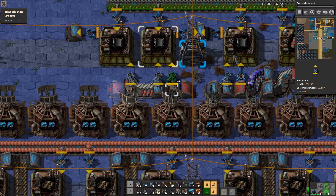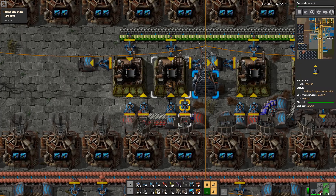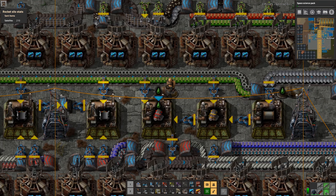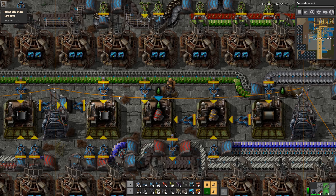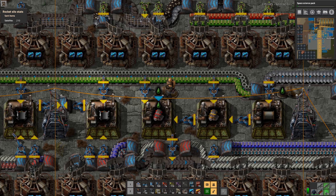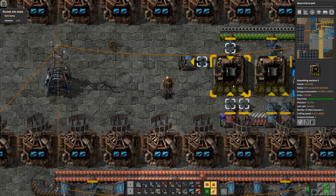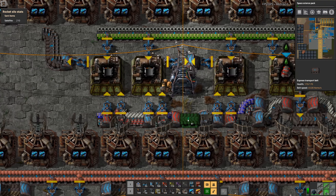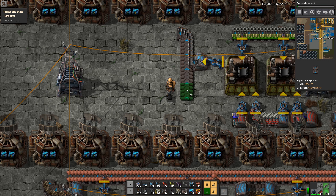We might be able to get this working without it, but honestly we have to get like four belts. We could do some weird stuff up there not letting this stuff through — we don't need the gears so we can get the gears sorted out. But we don't really have a ton of space, so let's just do it the ugly way.